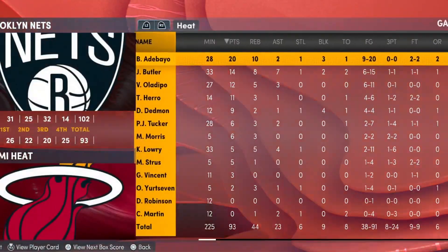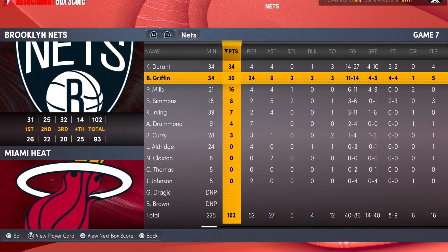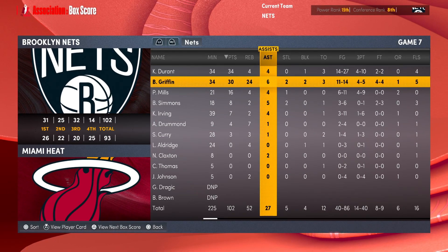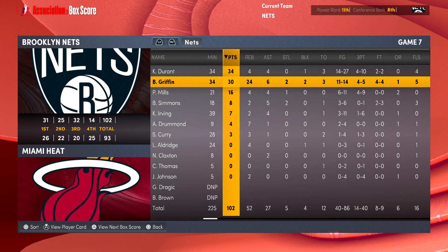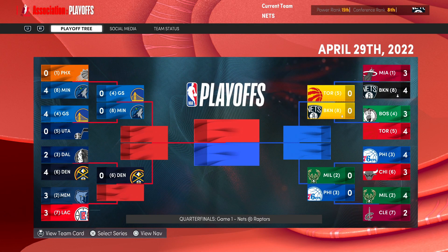Blake Griffin in the previous episode, man, in a game 7 put up this stat line: 30 points, 24 rebounds, and 6 assists. A link in the top right corner of this video will lead you back to the previous episode — there will always be a link in the first 10 seconds. Also on crazy efficiency, 4 of 5 shooting, and KD did his thing with 34 points.